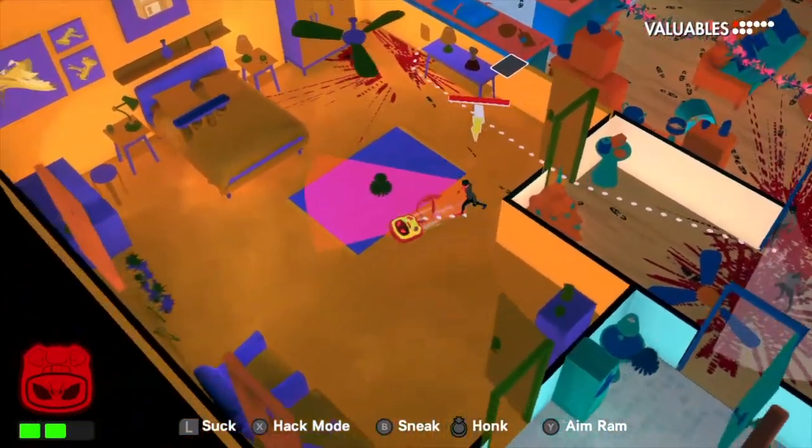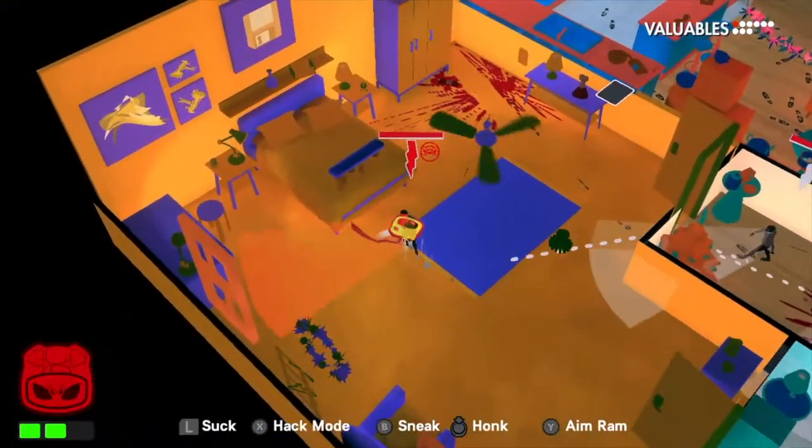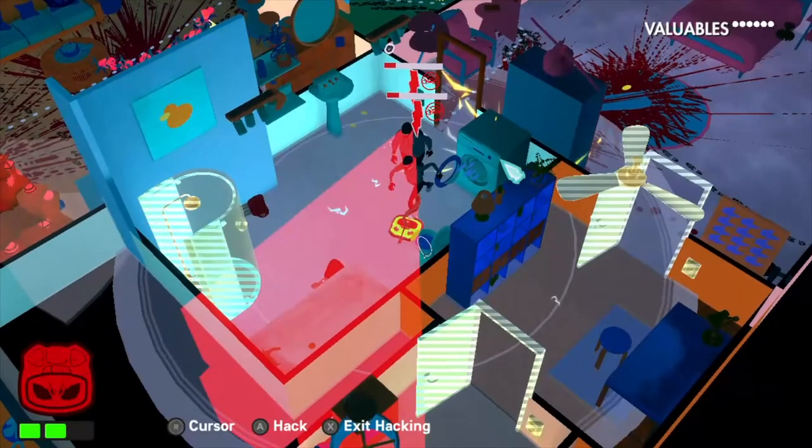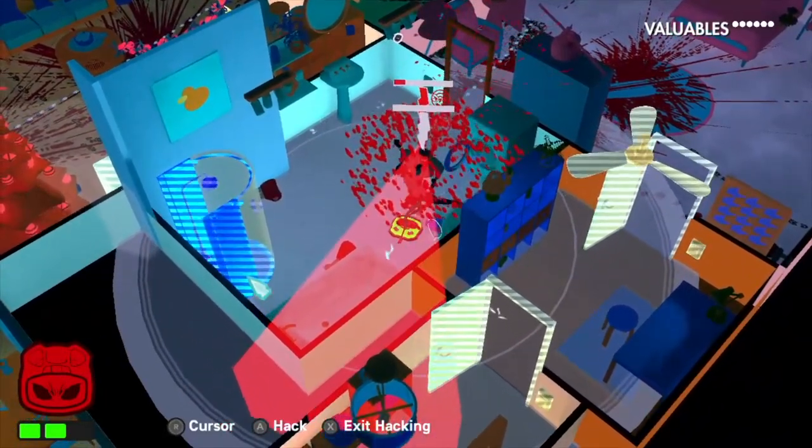The sprinkler will create a puddle of water that will cause an intruder to slip and fall, ceiling fans will overload and fall towards the floor, and clicking on electrical items like the TV will create a shockwave and immobilize anyone around it.